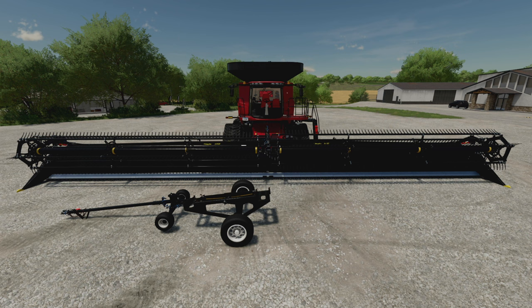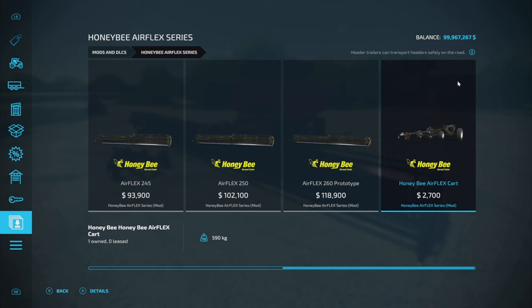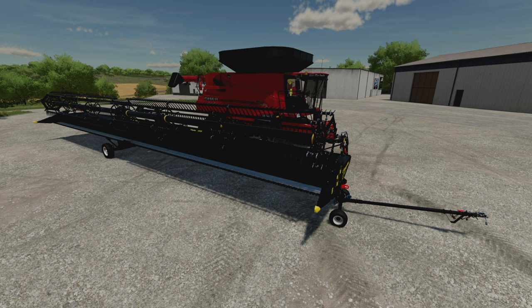This mod pack features seven different headers ranging from 25 feet to 60 feet, and also has a header trailer. The header trailer is very unique and even I wasn't sure how to run it at first, so big shoutout to Farm Some Guy because I was completely lost before watching his video — I'll leave a link to that in the description.